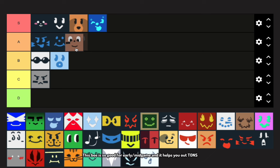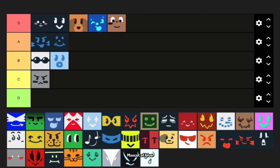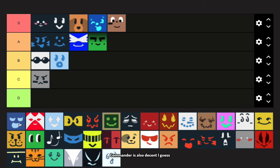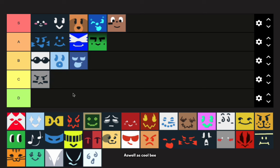Carpenter Bee is so good for early and mid-game and it helps you out tons. Mascot of blue — the gifted hive bonus is pretty good with plus 20% instant blue conversion, but it falls off in late game. Commander is also decent I guess, as well as Cool Bee.